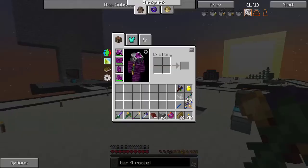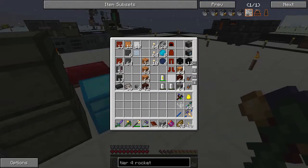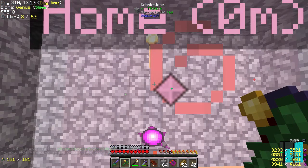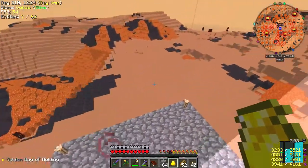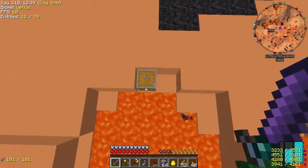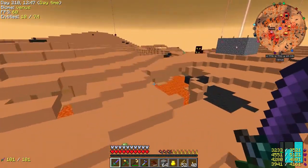I lost my tier 3 rocket — it's still on Venus. We're good on air, so let's go to Venus real quick. Not that big of a deal but I'd like my stuff back. It doesn't look like I put it anywhere else. So where did we land... we landed around here somewhere — oh, there it is.